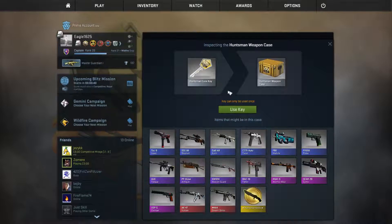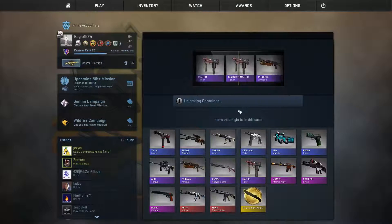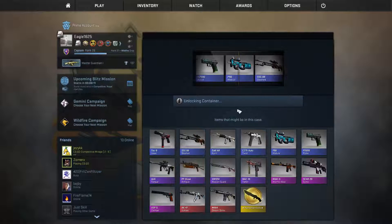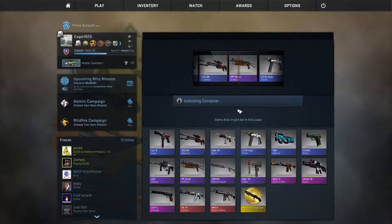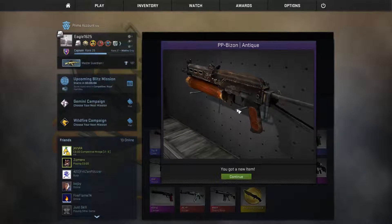Last case for today is the Huntsman Weapon Case — my favorite, because of the Huntsman knife, which I really like. I hope I get something from that category. Rolling... many blues, but at least we get a purple one — the PP Bison. I really like that skin.